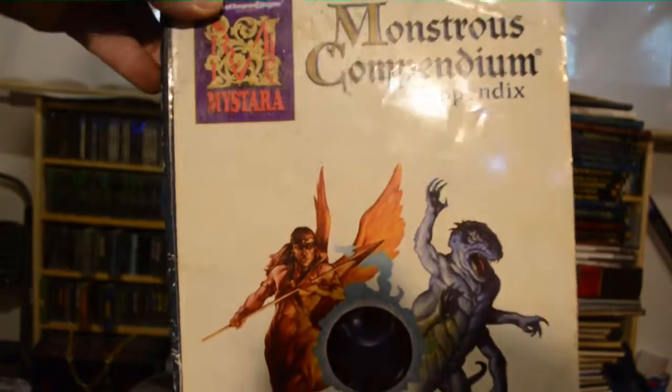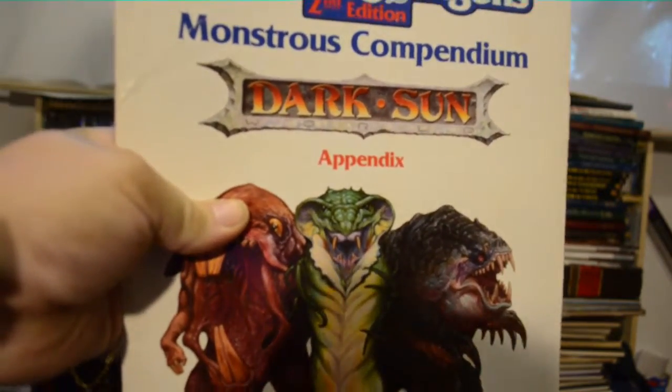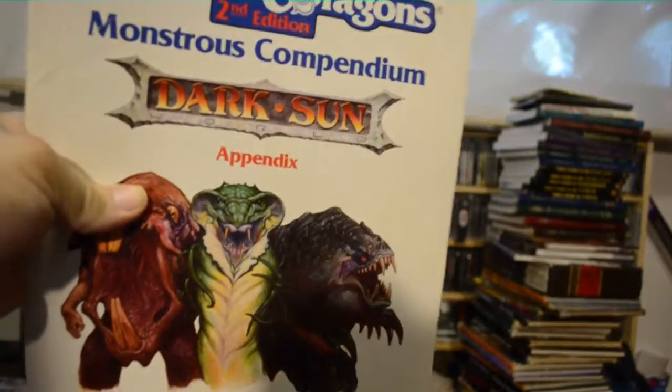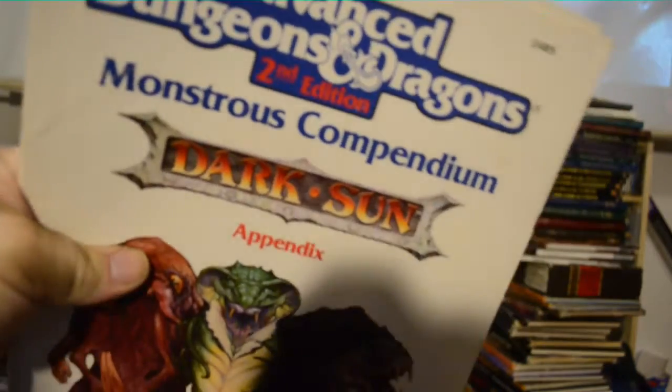Monstrous Compendium Appendix for Mystara — it's its own book, not like a punch-out that you put in a binder. This next one, however, is, and it's actually worth a lot of money. It was really hard for me to get my hands on this — I've been looking for it for years. It is the Advanced Dungeons & Dragons 2nd Edition Monstrous Compendium Dark Sun Appendix. It has all the specialty monsters for Dark Sun in it. I have all these books digitally too, so these never get touched, which is good because they're worth money.